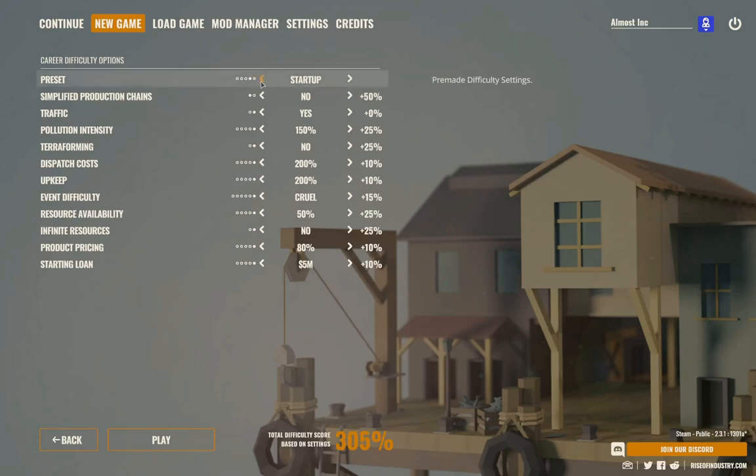Difficulty settings — this is basically normal. I'm going normal, not startup, not veteran. But I'm going to turn off 'simplify production chains' because then stuff isn't just rounded to 15 days, making it a little more challenging to balance production. I'll leave everything else at normal, and I'll have infinite resources.